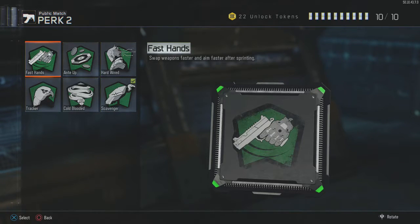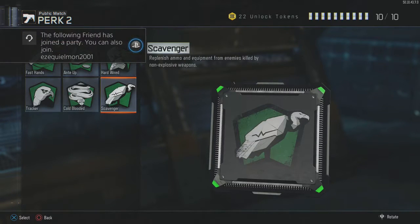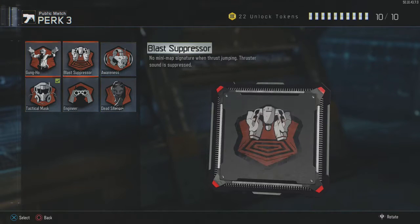For your second perk you're going to be using Scavenger or Fast Hands — either or. If you plan on dying a lot, use Fast Hands because you'll be able to ADS quicker and take out enemies quicker as you're glitching out of your location. I tend to go on killstreaks, so I go with Scavenger. For your third perk, you're going to be using Tac Mask. You're going to be on the Hardpoint and the robot a lot — if you get up in their faces going for that Glitch kill and they're spamming stun grenades, Tac Mask is a must.